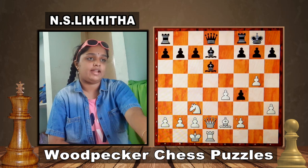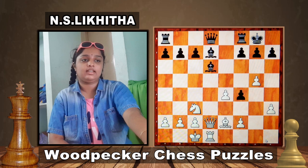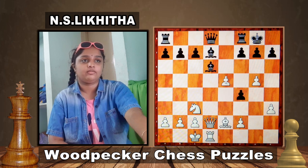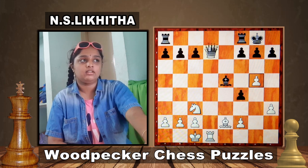This is white to play and win. After 10 seconds I will tell you the solution. Think the answer within 10 seconds. In this position, White plays e5. If Bishop takes on e5, Queen d7. Queen takes d7, Rook takes d7 — we are ahead with the knight.